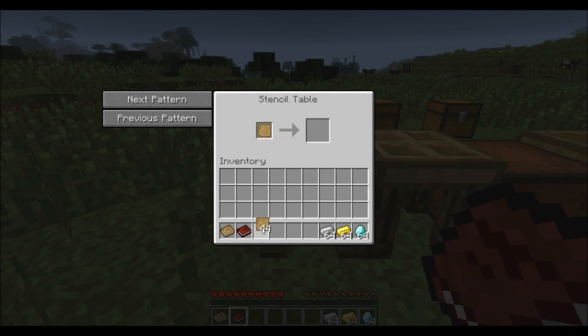The way you create those parts is by using blank patterns and the stencil table. Simply drag and drop one of your blank patterns into the stencil table, and with those two buttons you can switch between the different patterns. Right here we already have the pickaxe head pattern, which is what we need for our first pickaxe. We also need the tool rod pattern and the tool binding pattern — those three components.